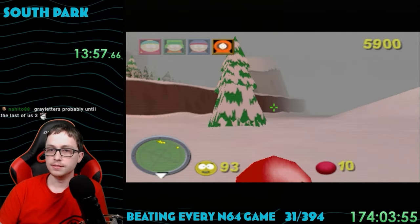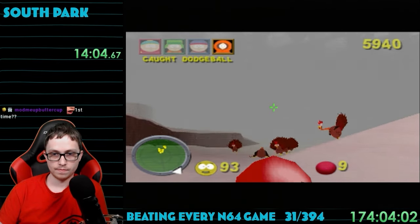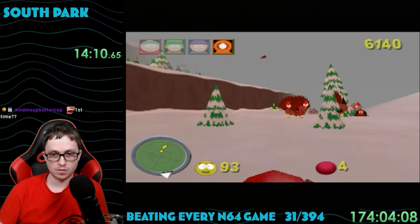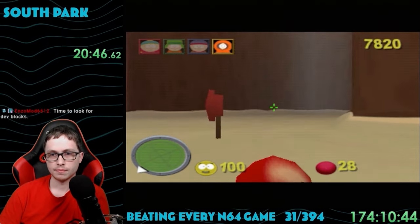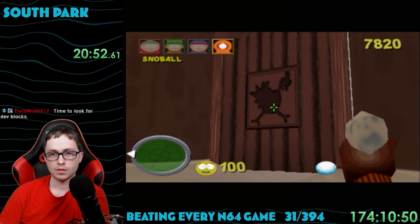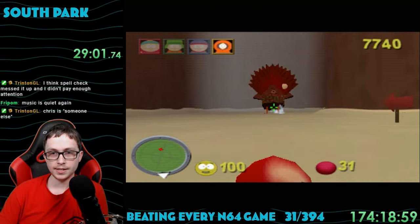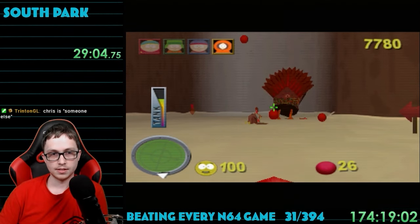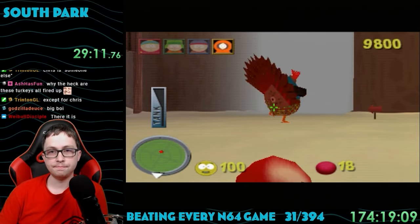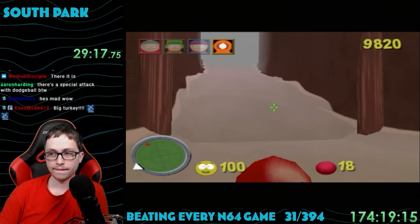Level 2 starts out more of the same — taking out more turkeys, way more this time. People in my chat were saying these missions are loosely based off episodes from the show, which is pretty cool, since this game is from the 90s. I infiltrated the turkey fortress, but the door just wouldn't open. Turns out the game glitched, because when I restarted, there was a giant turkey robot guarding the door that just didn't spawn last time. These are tank enemies, and they'll start showing up in every level. They're much stronger variants of the regular enemies and can spawn the base enemies.